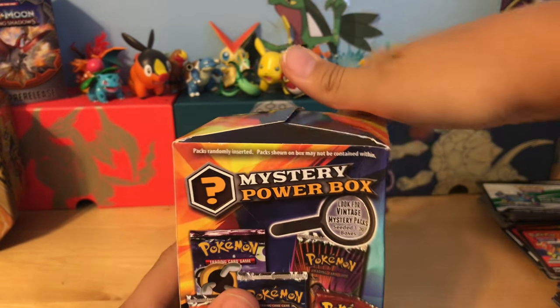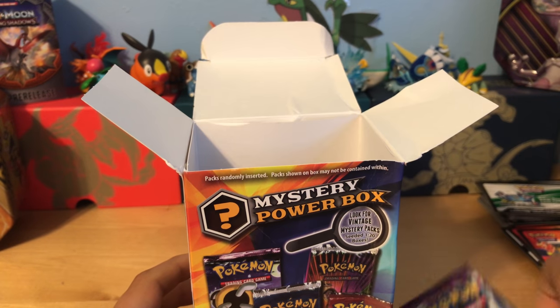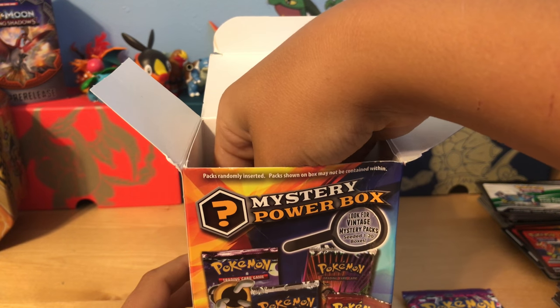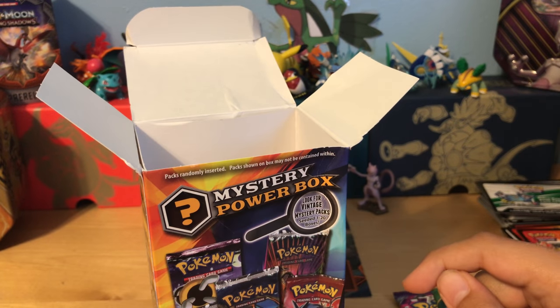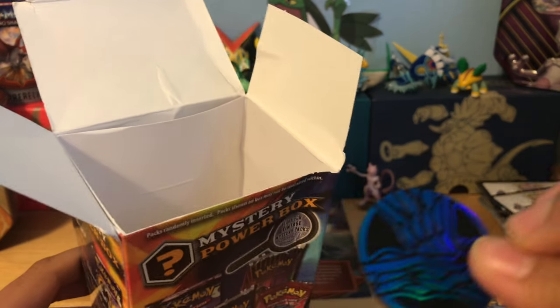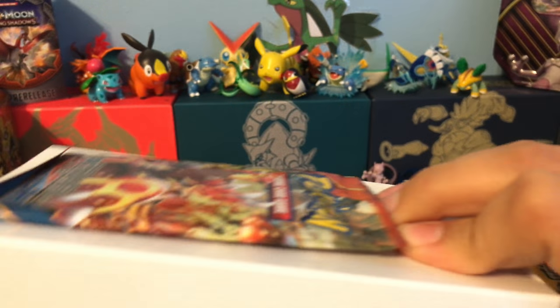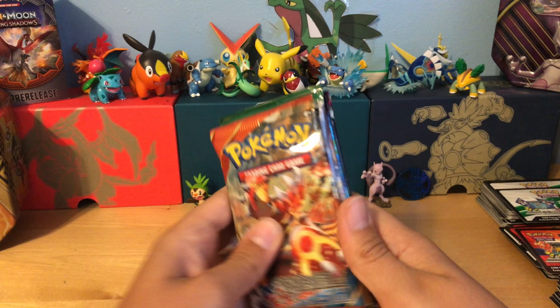I'm going to hold it up like this and I will pull it out of the top. We have Phantom Forces, we have Evolutions — five booster packs, we have two more to go: Roaring Skies, Roaring Skies, and the last one is another Roaring Skies. So nothing rare. There's a code for the Flygon EX box but that will go in the giveaway pile. And the coin is a Xerneas coin — I do not have that coin. And there's the Primal Clash in the front.